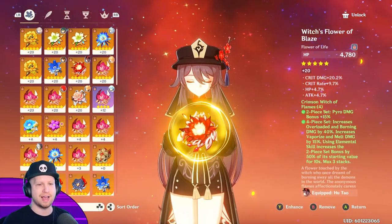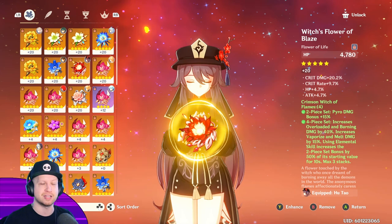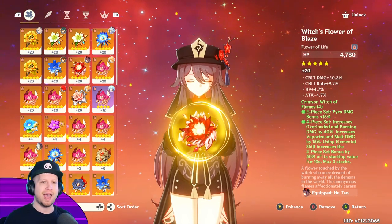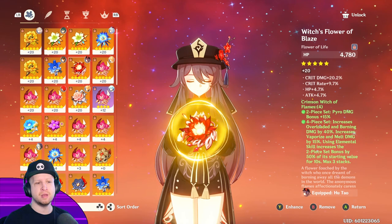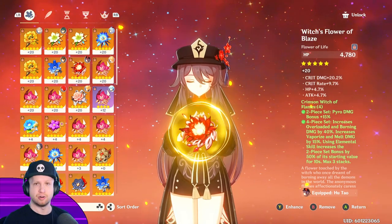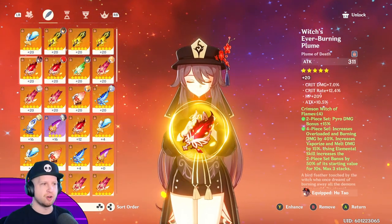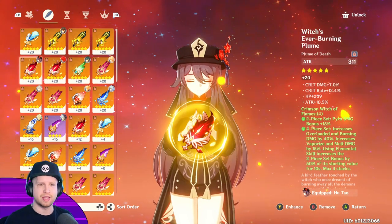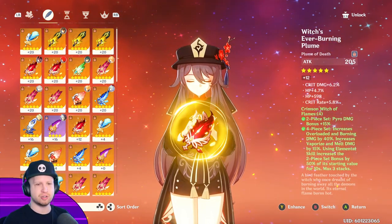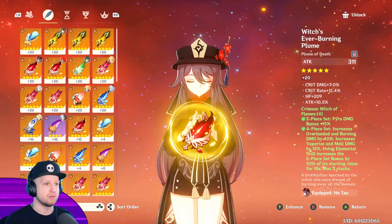So let's start with the flowers. I actually ended up getting some really, really good artifacts with Hu Tao — this is probably some of the best artifacts I've gotten on any character. Hu Tao is kind of the same as Zhongli where if you have HP on an artifact, it's actually not a bad thing because more HP equals more damage with her E ability, elemental skill, and elemental burst. This one ended up being really good. This one also ended up being really good. Having that HP is not a problem with her. I ended up going for this one just because it ended up having that 12% crit rate.